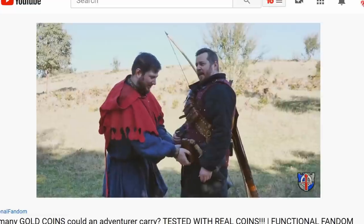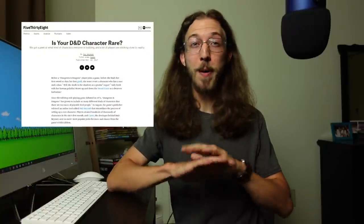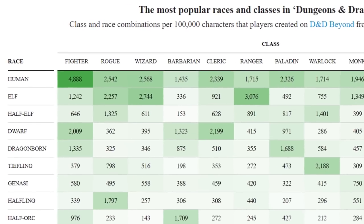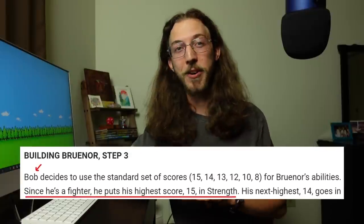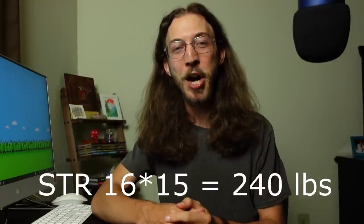But let's back up — we want to know how much an adventurer can carry. I began with an old article about the most popular character builds on D&D Beyond, which shows the top race-class combo to be a human fighter. This is probably the character your party's going to force to carry all the gold. For our level 1 human fighter, I chose the 15 from the standard array with a +1 racial bonus for a total of 16, and a ridiculous carrying capacity of 240 pounds.